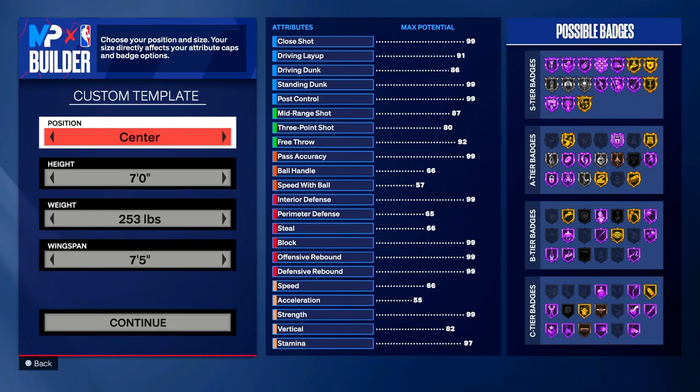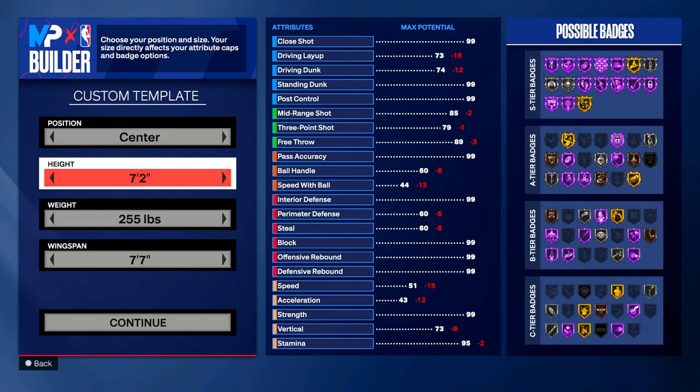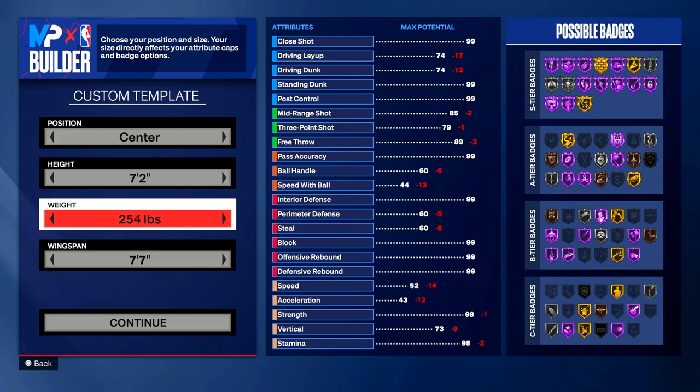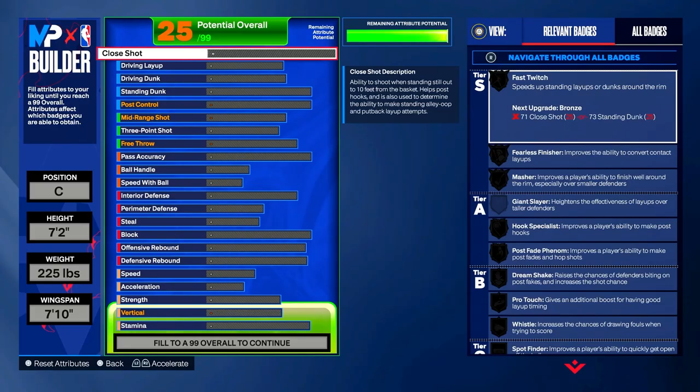Now that you're on your custom template, put it on center — Kareem Abdul-Jabbar was a center. He was also 7'2", so for your height choose 7'2". For your weight, drop it all the way down to 225 pounds. For your wingspan, put it to 7'10" and click continue.